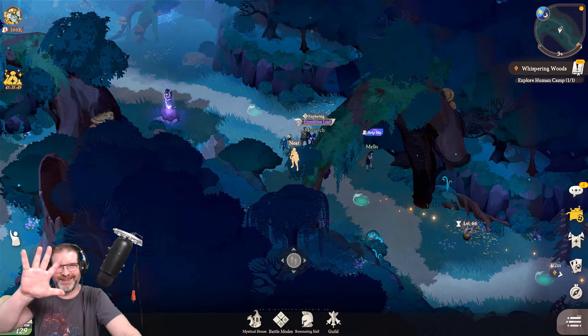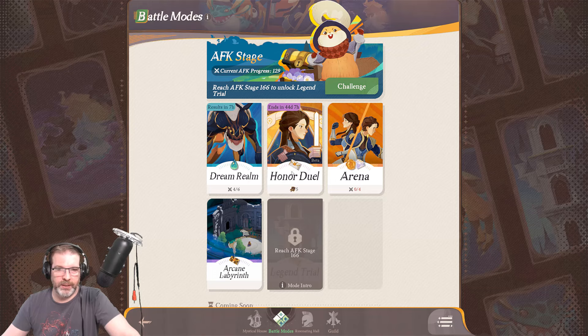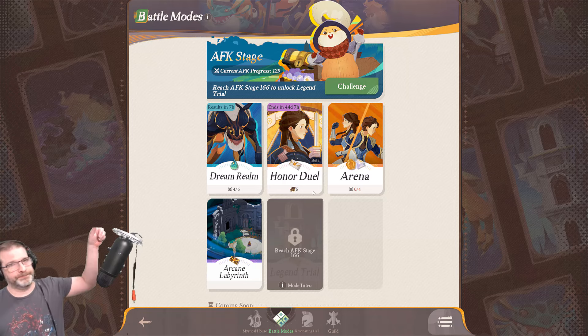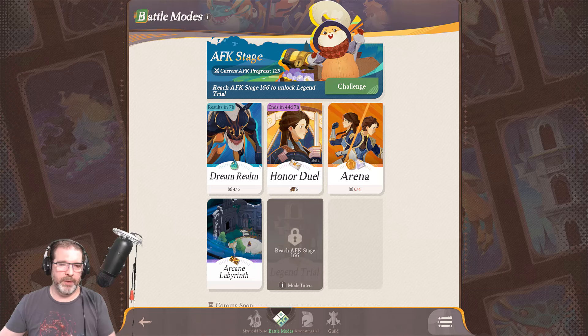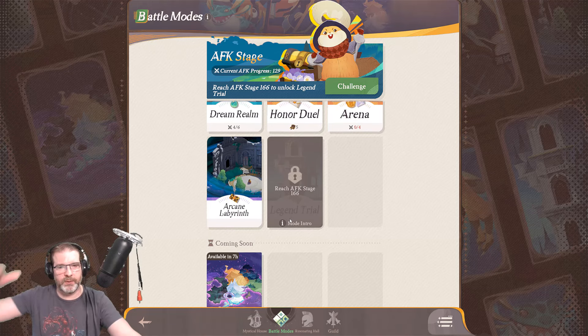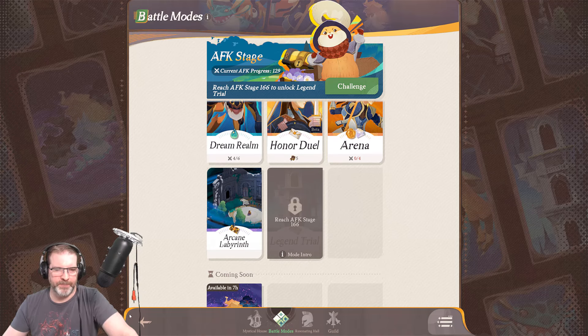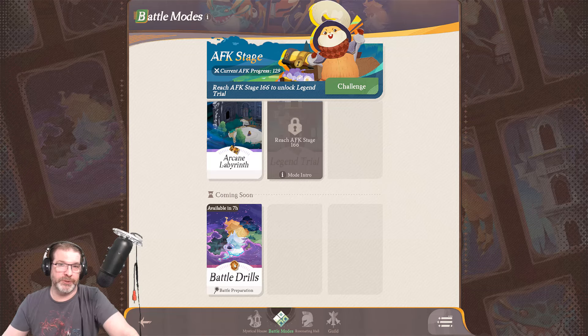Finally, tip five: you want to unlock the battle modes as quickly as you can. You get a lot of rewards running through Arena, Honor Duel, Dream Realm, and Arcane Labyrinth. I'll put a link to my AFK Journey playlist where we went through every single game mode so you get a good idea of what to expect. Make sure you get in and do these every single day. The final one, Legend Trial — a tower mode — unlocks at AFK stage 166, so definitely get there as quickly as you can. Battle drills are coming up in about seven hours, which will be the first since the game officially released.